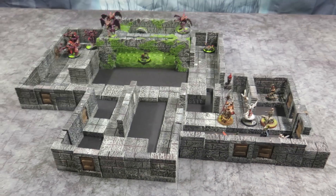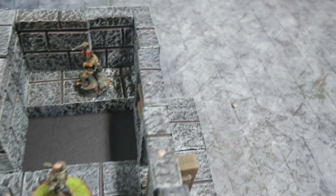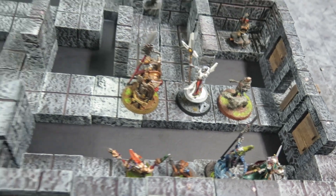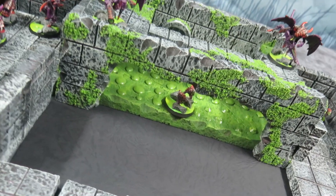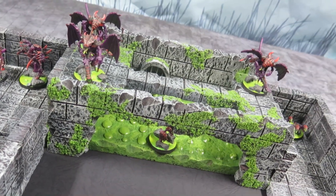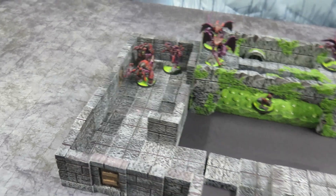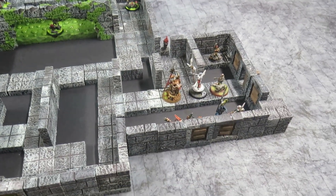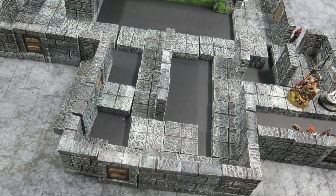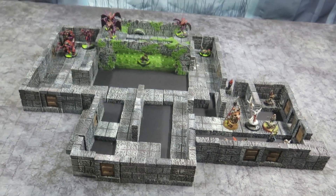Our group of heroes has come through that door as their entrance into the battle arena. They became aware of Tyranids emerging from this slime pit — we've got a broodlord up the back, three Tyranids with wings, two ripper swarms, and a couple of hive guard. That's the Tyranid side. The heroes will meander through this maze — lots of little tactical positions which might be useful.